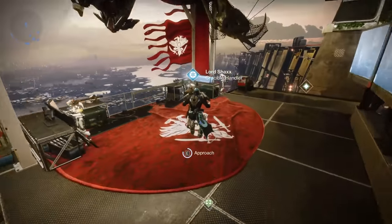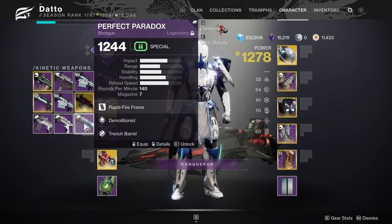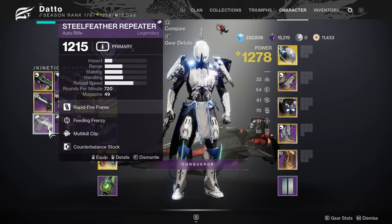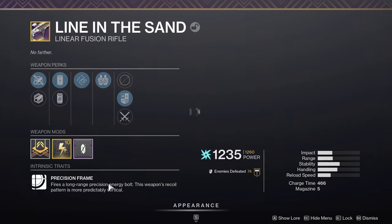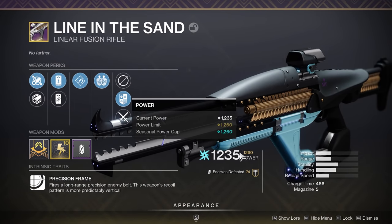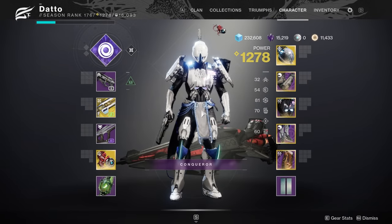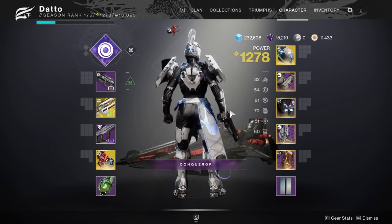As a little reminder, Season 9 weaponry and loot is getting sunset — that's your Perfect Paradox shotguns, your Breachlight sidearms, your Steel Feather Repeater auto rifles, that Line in the Sand linear fusion rifle you farmed a bunch and never use — all of that is getting sunset as we go to Season 13. I'll have some closing thoughts on Season 12 later in the week, but that's it for me — thank you for watching, see you next time.